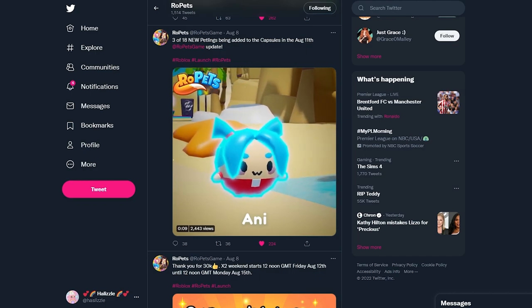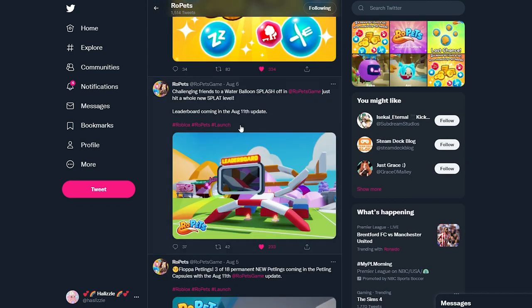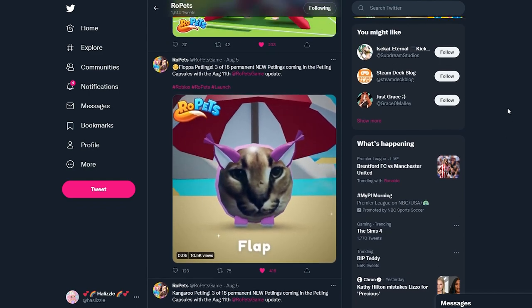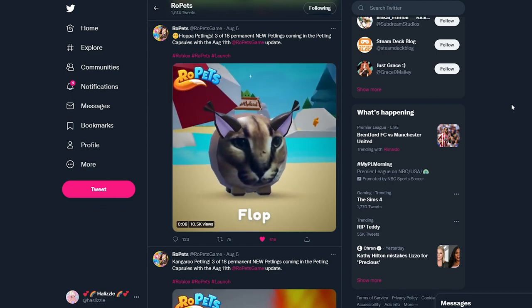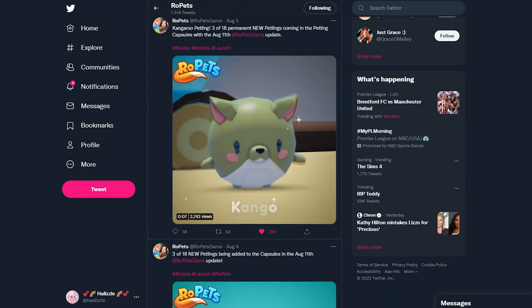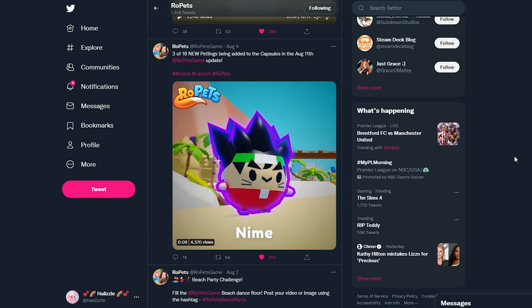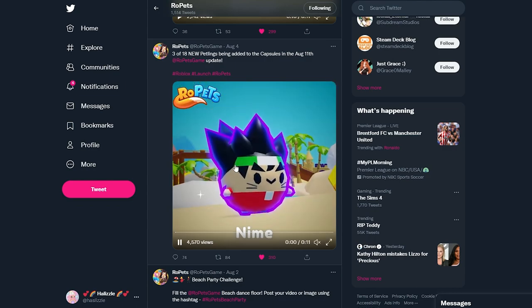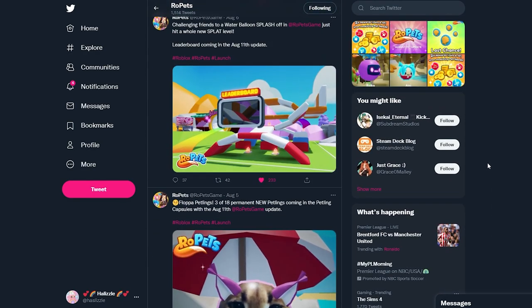We also have this one called Annie — oh my gosh, pink hair, I want that one! There's also a water balloon splash-off area which is new. I remember that being the dodgeball area but I guess they changed it to water balloons. I'll have to play with somebody — I don't have anyone right now, but we'll probably do that on the stream this weekend. We also have some new Floppa petlings and a kangaroo petling which has three different versions.